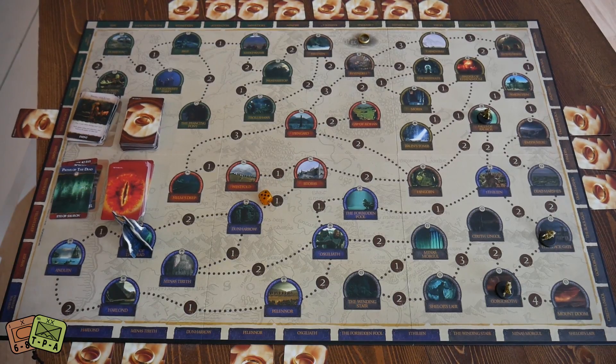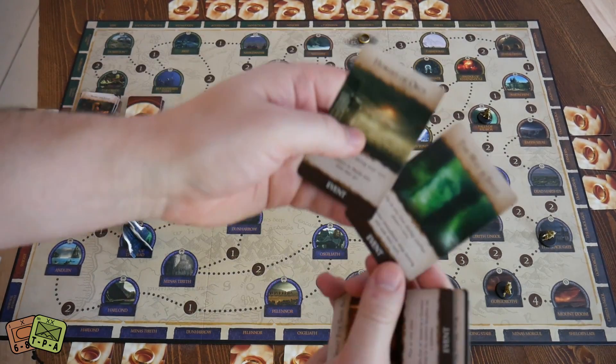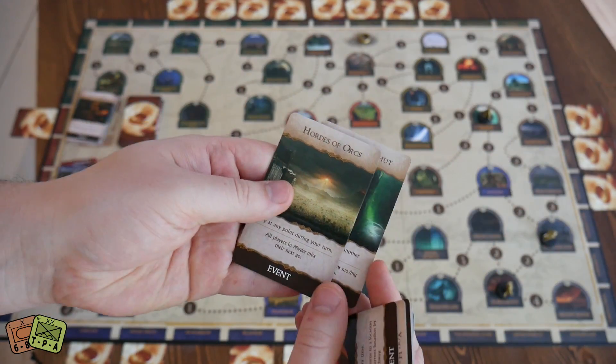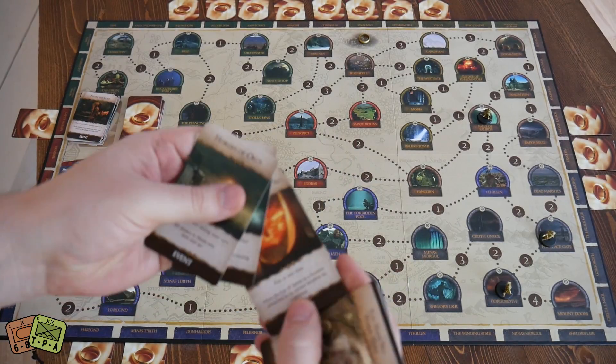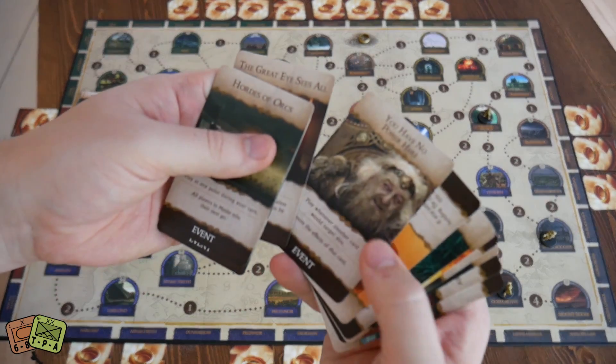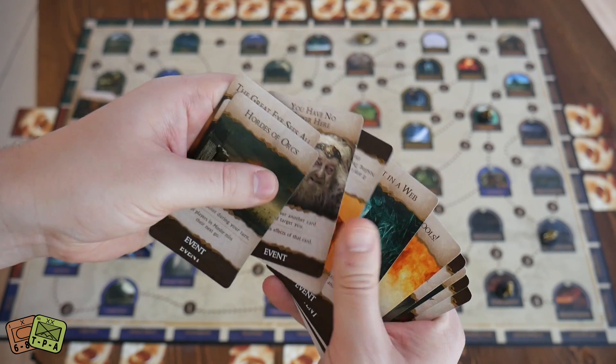You have these cards — everyone starts off with a couple of event cards in your hand. These break the rules: it stops other people's movement, or everyone in Mordor misses a turn, or you can move the Sauron counter along a pathway, or you can block a card that's played on you.